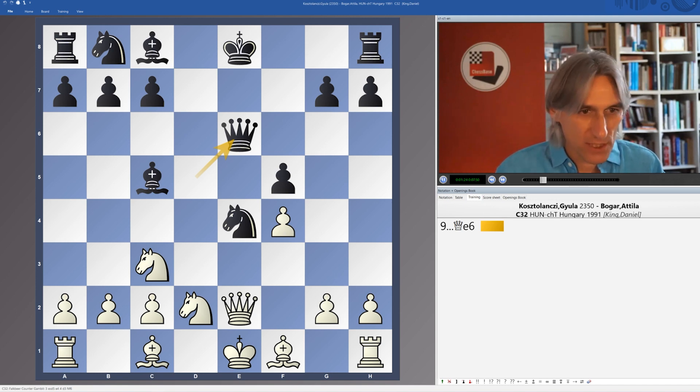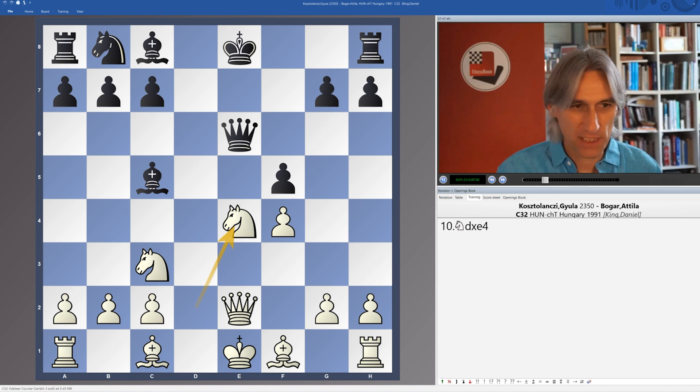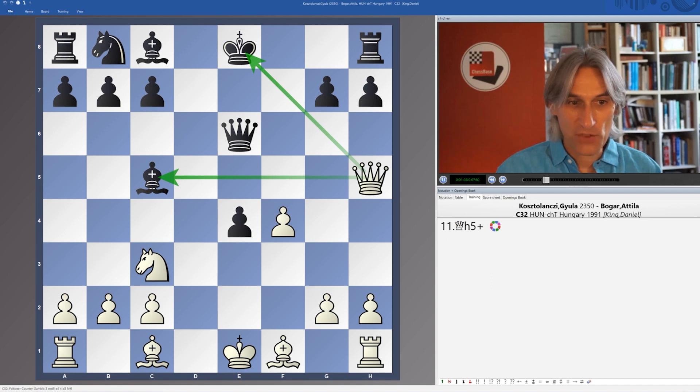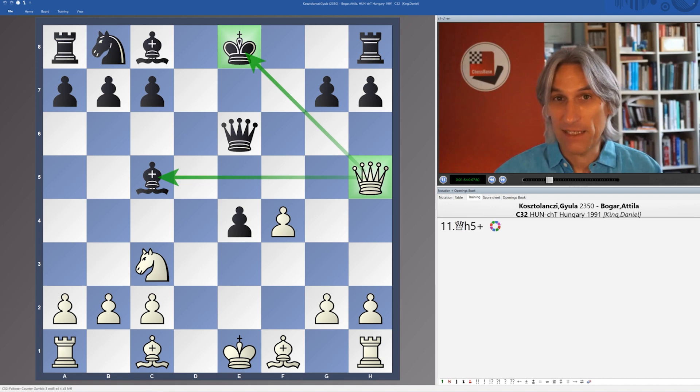Let's take a look at this first position. This arose from a Falkbeer Counter Gambit where black has already gone wrong, and white wins with knight takes knight, pawn takes knight, and now queen h5 check. You can see a simple double attack — it checks the king but also attacks the bishop. This diagonal, the h5-e8 diagonal, is so often a weakness for black in the King's Gambit, so always watch out for that one.